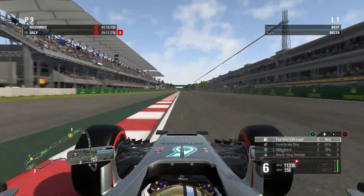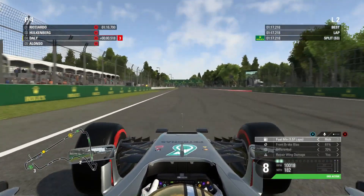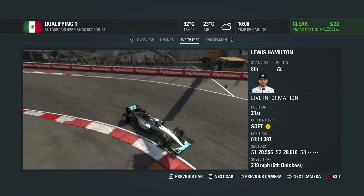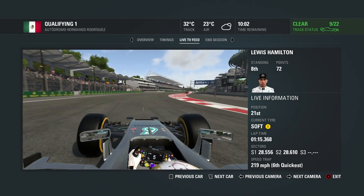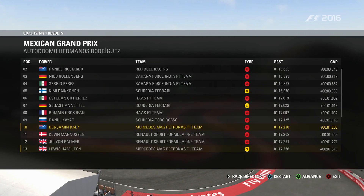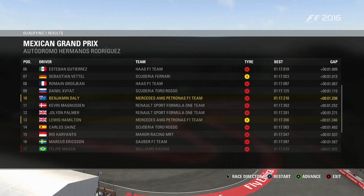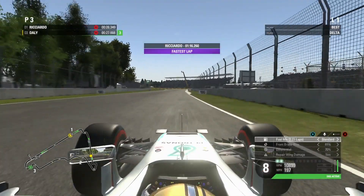We should be able to get out of qualifying 1 fairly easily. Our pace in practice 1, 2, and 3 was fairly solid, so I have every reason to expect we should get out on the one run we've done. This is Lewis Hamilton completing his first lap in quali — he goes P9 on a set of soft compound tyres. It did look a little close for him in terms of making it out, but he did just about do that, in P13 in the end.